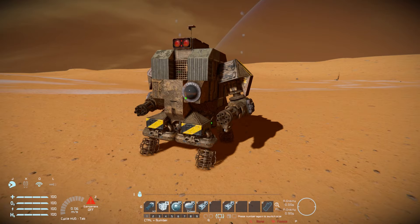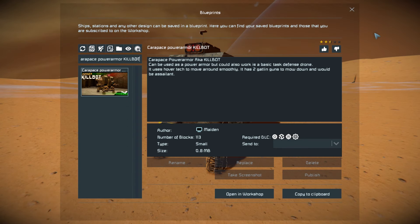Pressing F10 in the form menu: the kill bot is 113 small blocks using the Wasteland, Spies of the Future, Warfare 2, and Old Tips and Tom's DLC packs. At the top it can be used as power armor — which I just demonstrated — or as a basic defense drone to follow you around or guard a location and blast stuff with the AI Gatling guns. It uses hover tech to move around smoothly on the ground, and of course it has two Gatling guns.